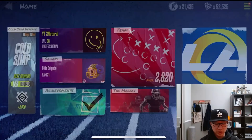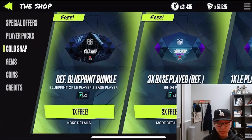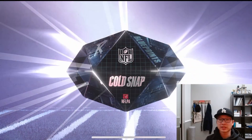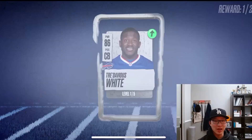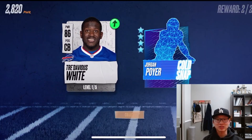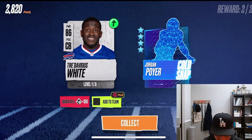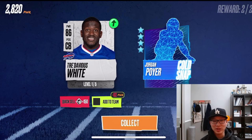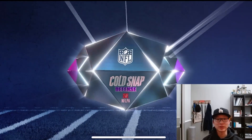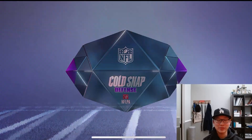Hey bro, what's good with y'all boys man? We got some packs to rip open and then later in the vid we're going to be playing the Mystery Snowman event for a Legendary Mystery Snowman card. Oh nice! That's a lead bro. We got a Legendary — let's go Cold Snap baby. We pull a Legendary Jordan Poyer Cold Snap Blueprint. That is a great pull. We can definitely use that on the team.